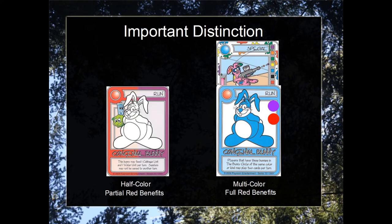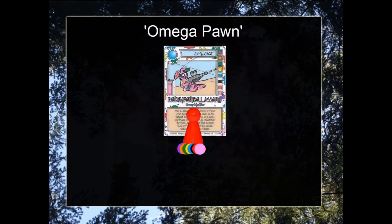Now let's consider that interaction with pawns. After playing Ice Nine, every result of the die was nine, so every result tied — the pawn is now all eight of the colors. This is a multicolor situation, so the pawn will receive the full benefits of all eight colored pawns. In my group, we tend to call this the Omega Pawn.